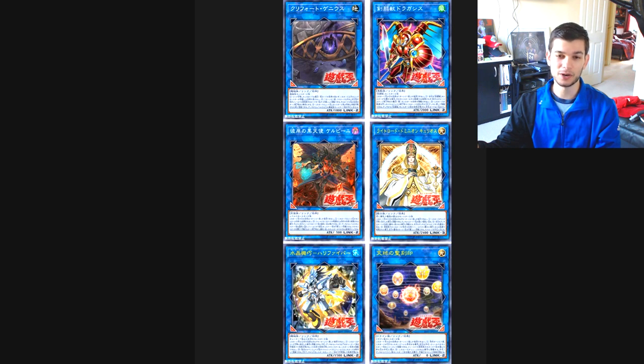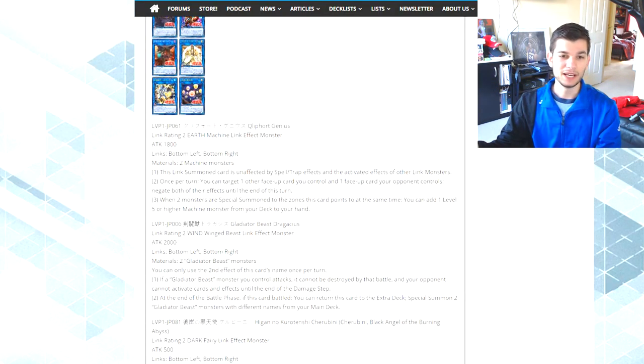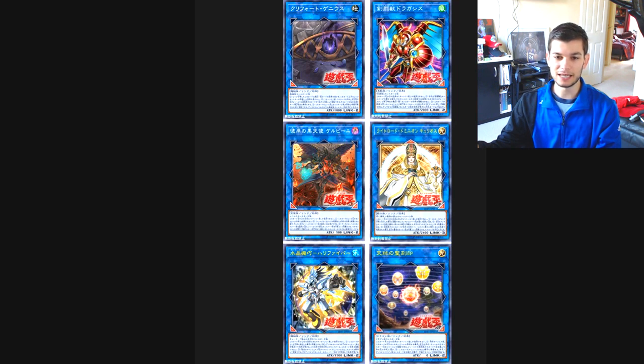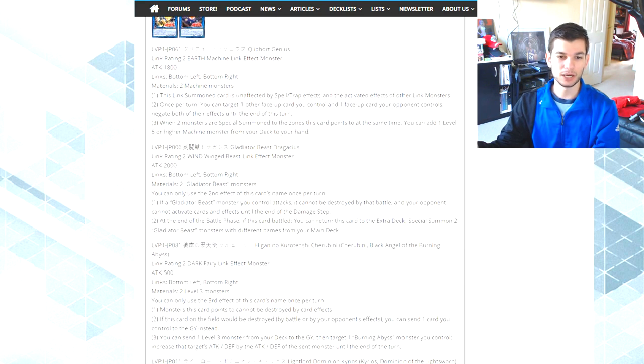First and foremost, we're going to start with the Cliphort one — top left. It is a Link 2, Earth Machine link monster with 1800 ATK, pretty standard for Cliphorts. They all have enabler arrows pointing down, diagonally down-left, and diagonally down-right. They're all Link 2 monsters except the Lightsworn one. The Cliphort one requires two Machine monsters — not necessarily Cliphort monsters.